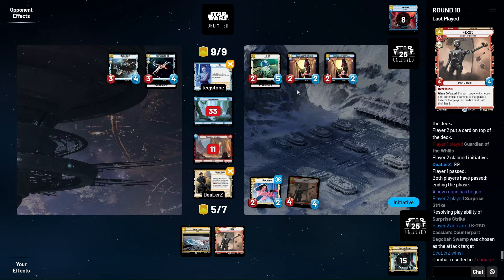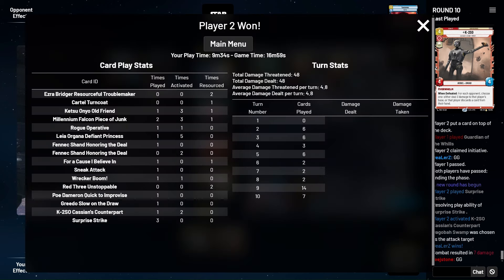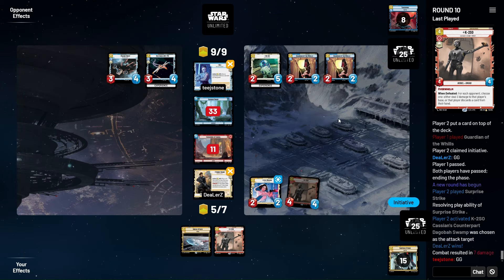That was a good one. Life gain has its qualities to slow us down, but I was expecting a Redemption or a Luke Skywalker — those just never came. Another very strong showing from the deck.